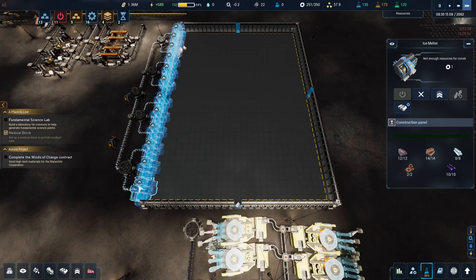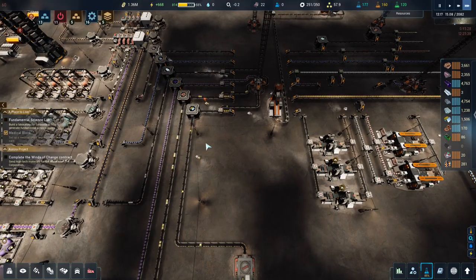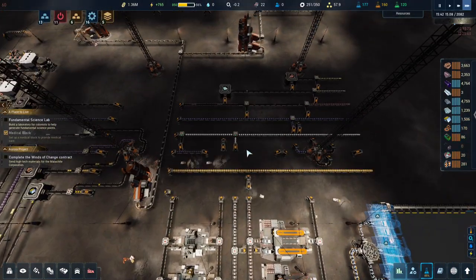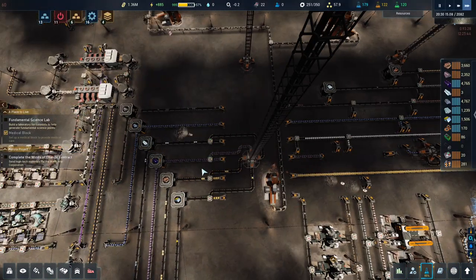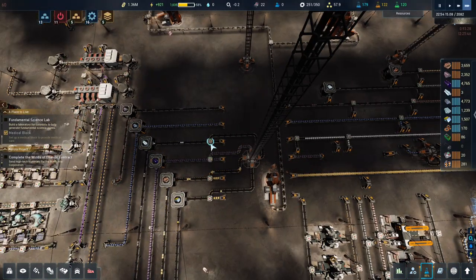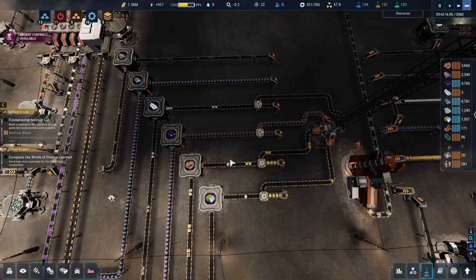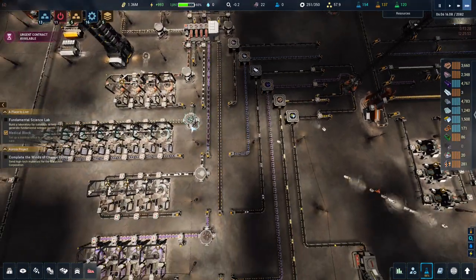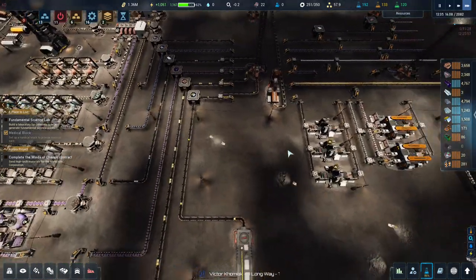We have no titanium so that's a real problem. We're sending titanium along the bus rather than into the elevator, so we're not actually getting any stored. We're not producing enough titanium - that's the problem. I don't want to do titanium plates right now.